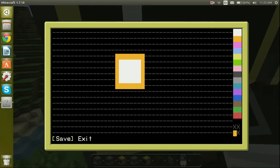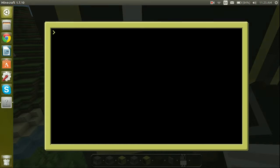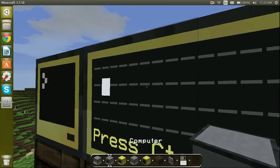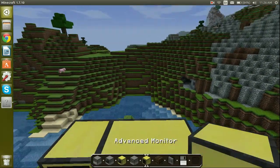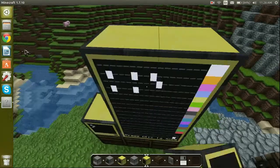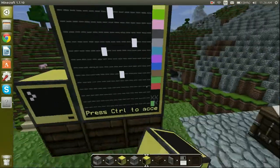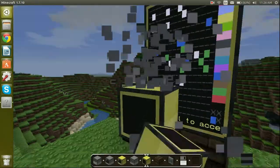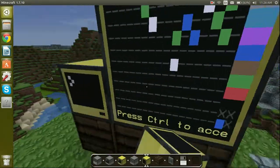Control S to save, Control to exit. Now on the monitor, run paint with the filename and here we have a little thing. If we want, we can make the monitor bigger like this — it's really cool.